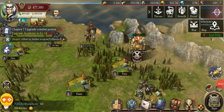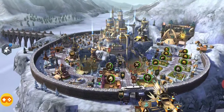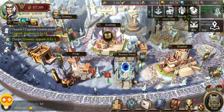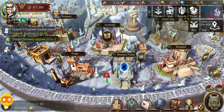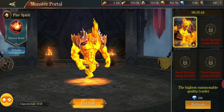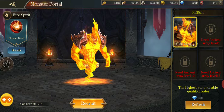Recruiting mercenaries is pretty important, so I'm going to go over how to do that. I just moved my airship to the mercenary camp. The other way to summon mercenaries is in your monster portal here, which you can see in the city screen. You click summon, and I only have one bay open unfortunately — I'm working on that.